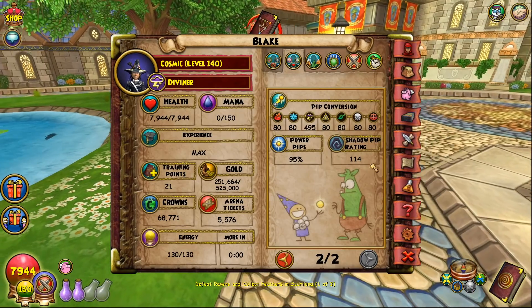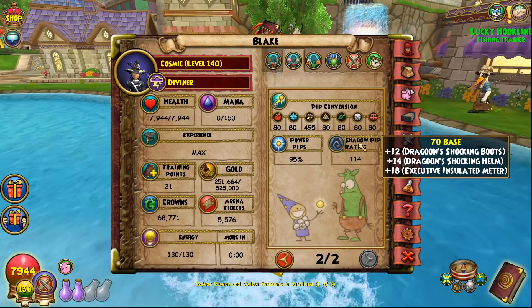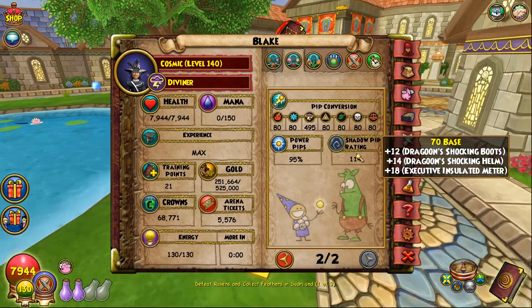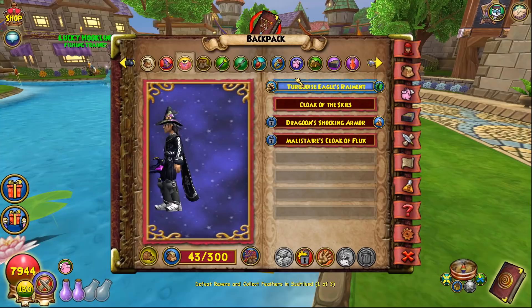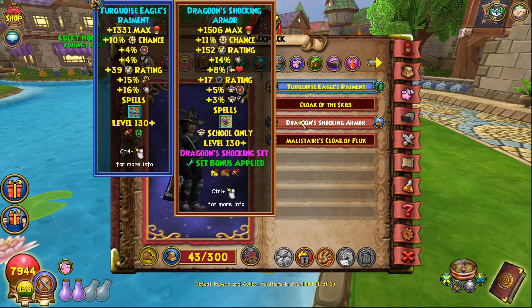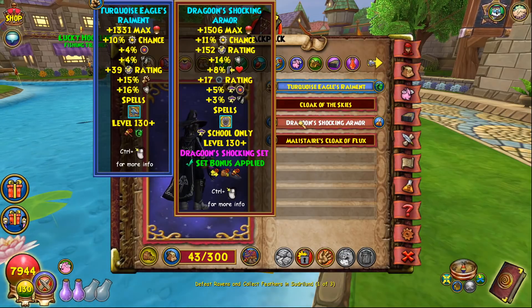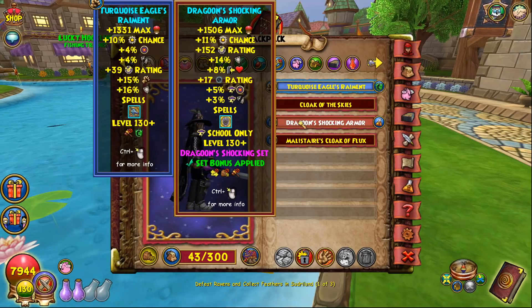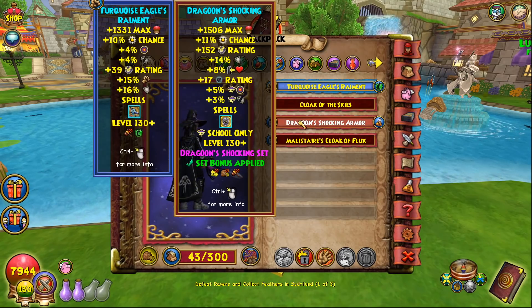114 shad rating — before this update I would have never run that because 114 would have been way too low and my opponent would get two shads before I got one. But because shadow rating is more tame now and a little bit slower, it's okay to have slightly lower shad rating. Essentially what I did is instead of using the five-piece dragoon setup like I would normally, I swapped out the dragoon robe and I'm now using turquoise robe. The biggest difference is with dragoon — excluding the set bonus — you get 17 shads and a bunch of block which is really nice, but turquoise robe is much better: you get 15 damage and one pierce. For a school like storm where you typically don't hit with too many buffs, base damage is really really important.